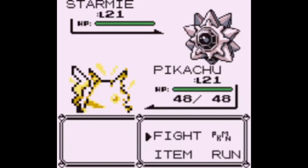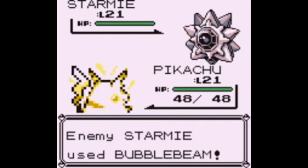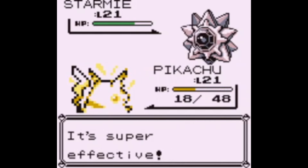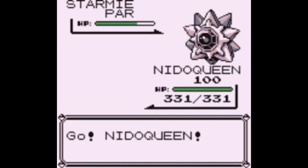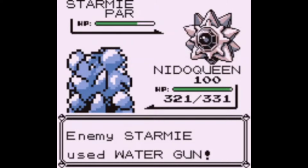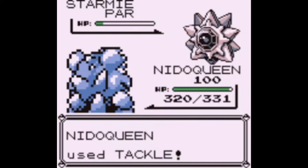I forgot that the gym leader theme in this game is very good. I have to switch because Pikachu is not going to handle this. Why is the mascot of Pokémon almost one of the weakest Pokémon around? Among Electric types it's not bad, but when looking at it overall it's pretty low on the tier list. Anyway, we're going to smash Starmie with NidoQueen - boom, NidoQueen smash!